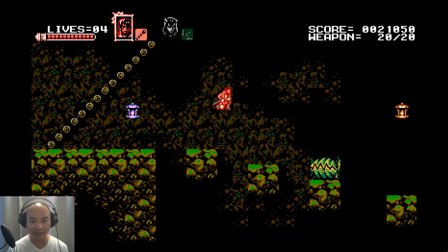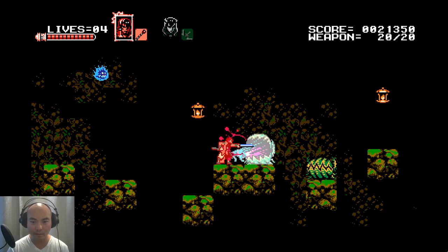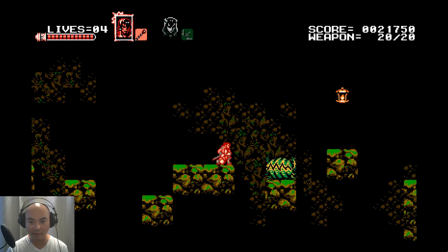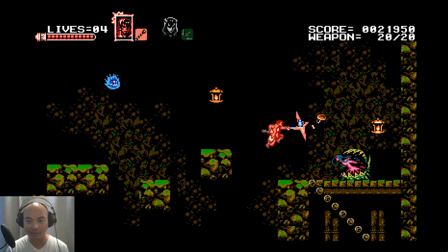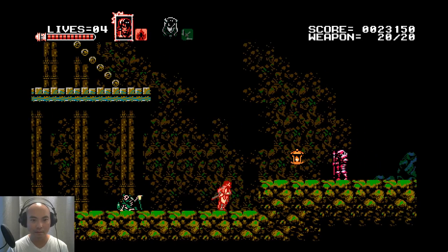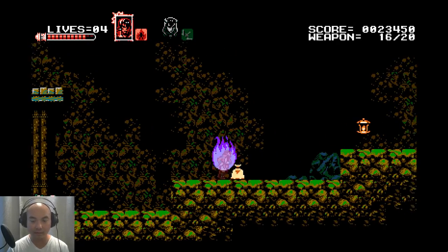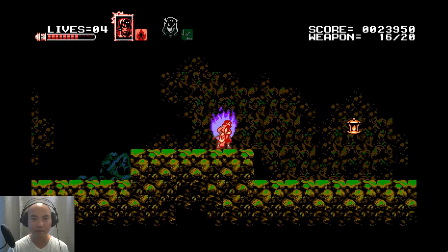You can only attack this enemy when they have their mouths open. It's best to take care of those enemies right away because they can obviously hit you and knock you back. I'm going to avoid that guy. This magic item actually increases attack power — instead of taking two hits to kill this enemy it only takes one hit when you have it equipped.